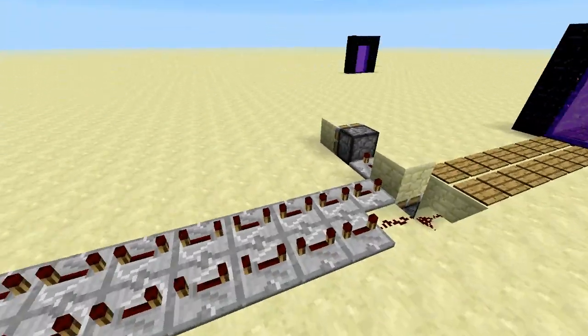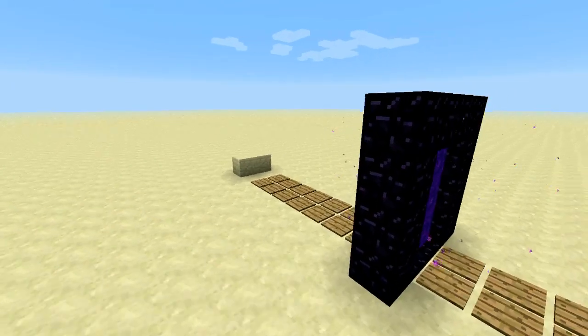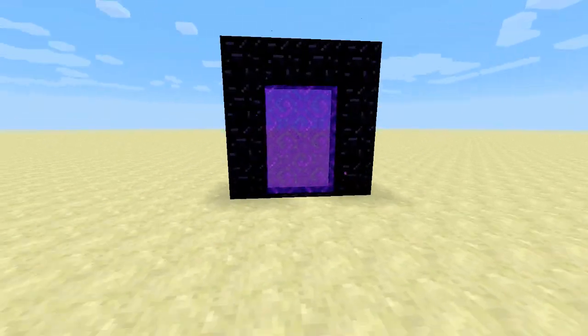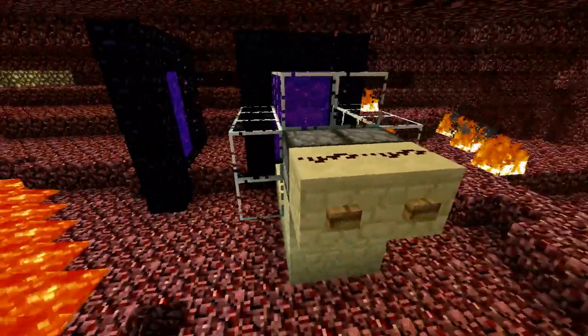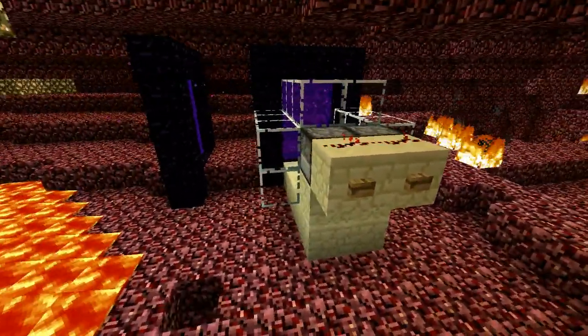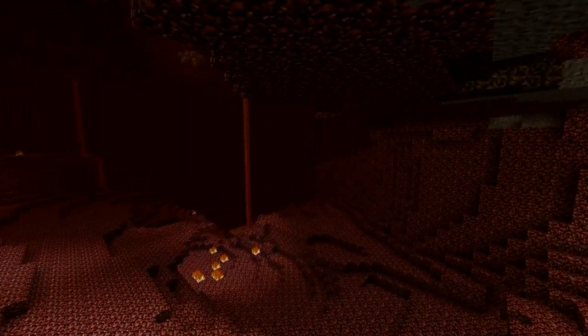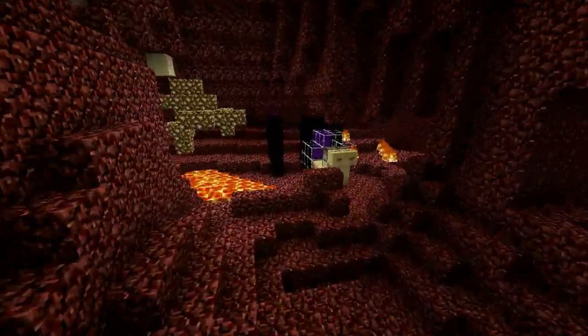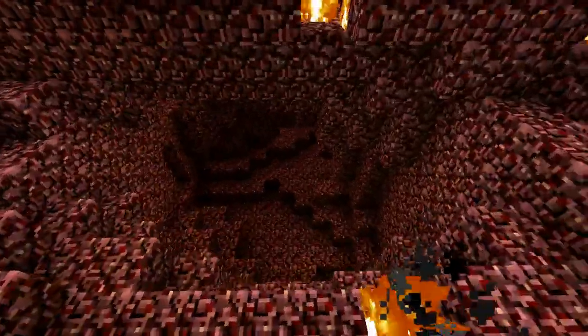But actually the arrows come through, land on the pressure plates, and do all their job even when the chunks aren't loaded — something pretty cool. Let me show you how it works: just go here to the nether, press the button, stay here for a moment, see the magical lava falls of the nether, and wait for the delay to pass by.